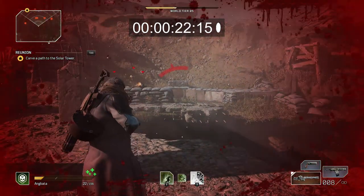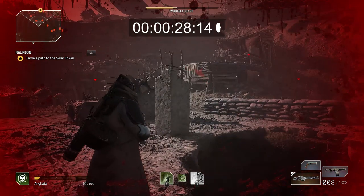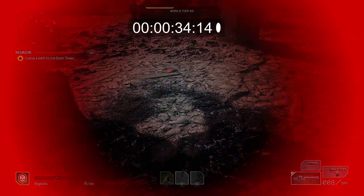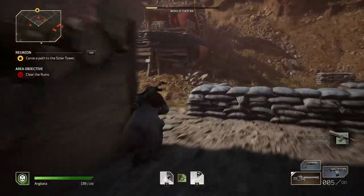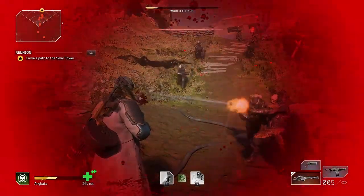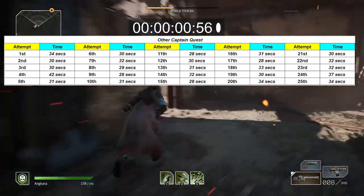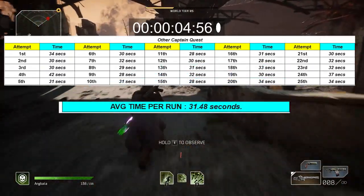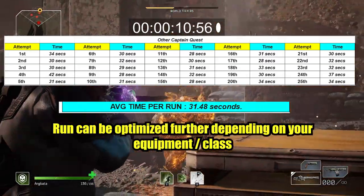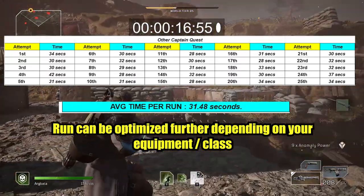The main problem with this method is actually trying to die — it takes longer to die here compared to the Terra Infirma quest, because the other enemies are kind of far away from you. The trick I use is after killing the captain, go forward just a bit until you're at the center of all the enemies, then die there. Same as with Terra Infirma, I did this 25 times. The average from spawn to death was around 31.48 seconds. This can be faster if you're running a Trickster, since you can kill it faster. I'm using a Technomancer because that's my preference, but I do agree this is faster than the Terra Infirma quest.